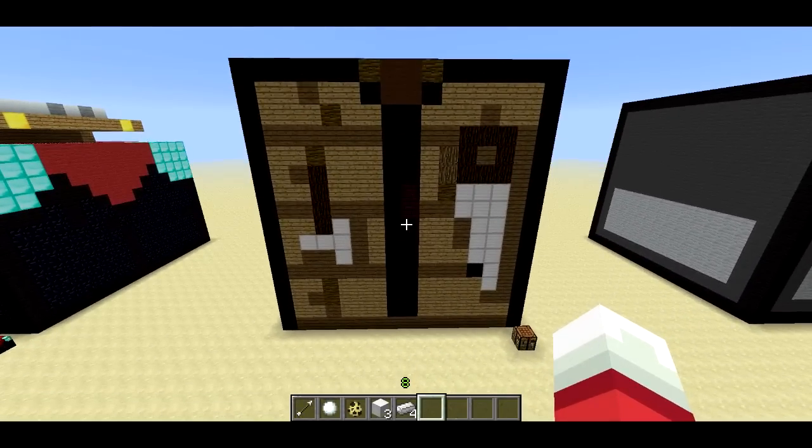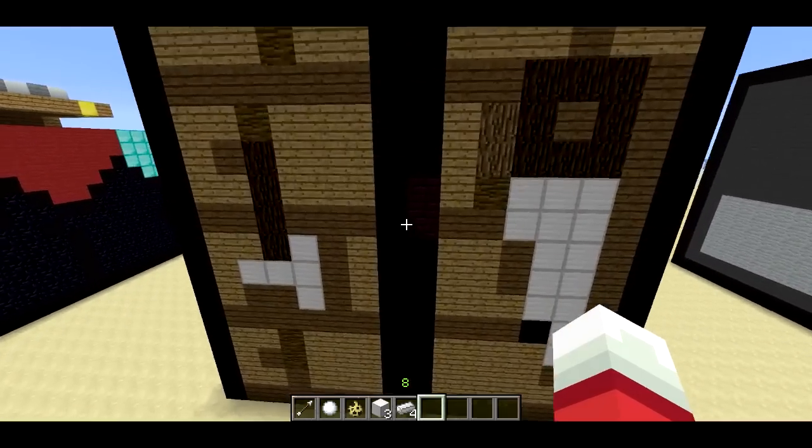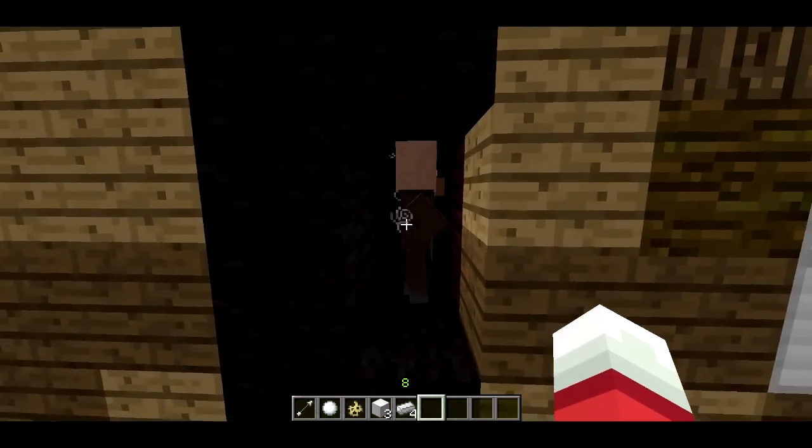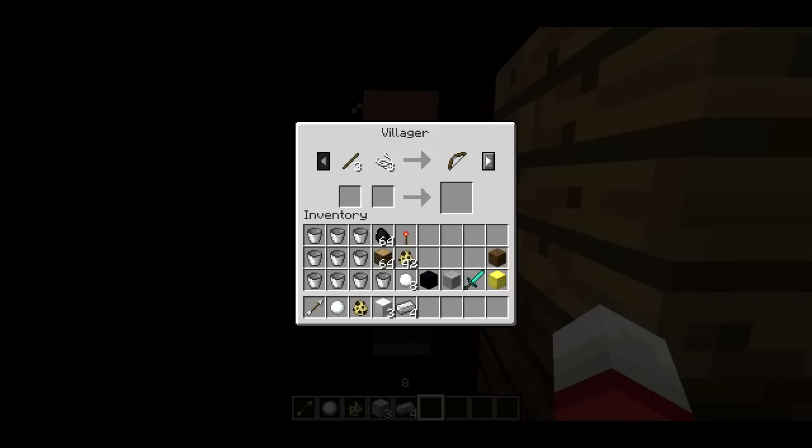First it's the crafting table. Of course a crafting table has to allow you to craft. If you come up real close you'll see it opens up and there's a villager here who has all the crafting recipes.